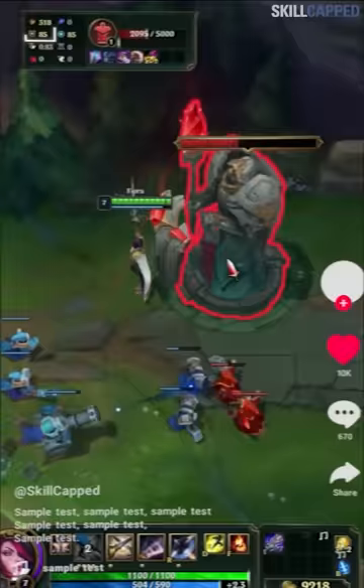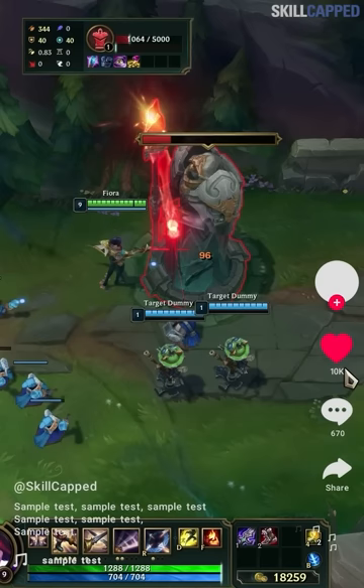The more tower plates you take, the tankier the turret becomes as well. At the 14 minute mark, once tower plates drop, everything becomes much easier as towers no longer receive ramping armor.